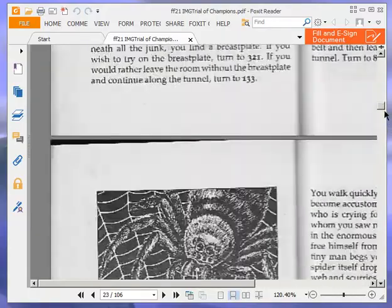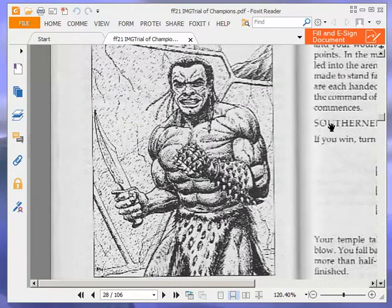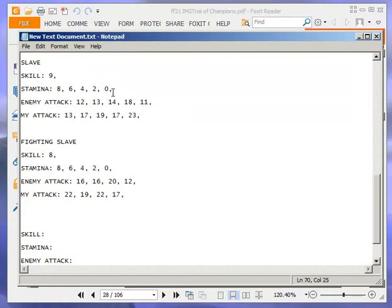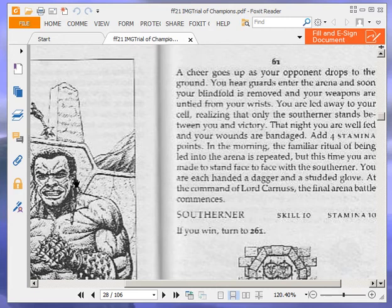If you win, turn to 61 — which I did, so here we go. A cheer goes up as your opponent drops to the ground. You hear guards enter the arena and soon your blindfold is removed and your weapons are untied from your wrists. You are led away to your cell, realising that only the southerner stands between you and victory. That night you are well fed and your wounds are bandaged. Add 4 stamina points — that puts me up to 21 stamina. In the morning, the familiar ritual of being led into the arena is repeated.